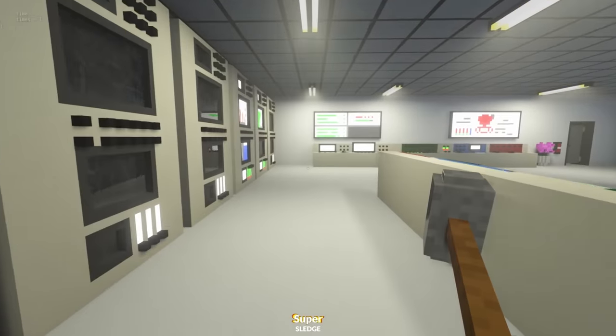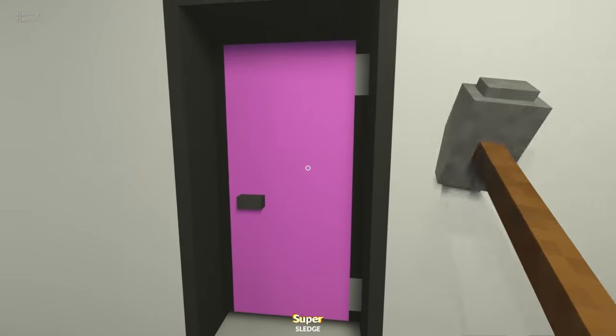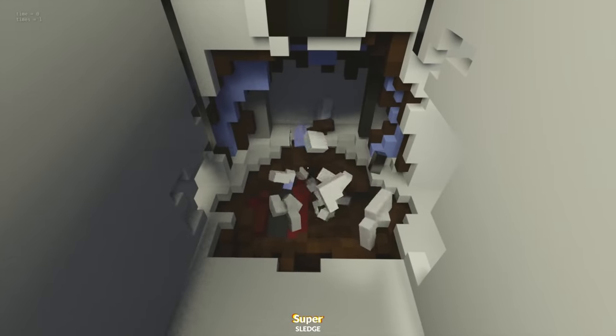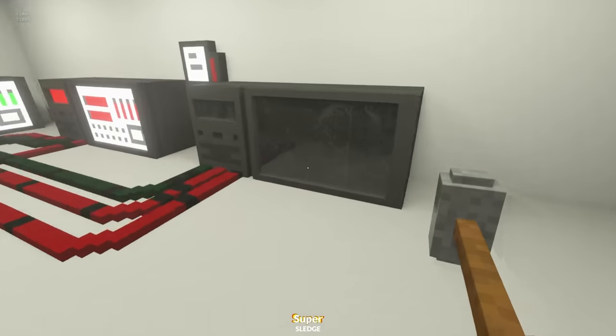Look how cool this is. I don't know why it was unreleased for so long — I'm so glad it's actually out now. I feel terrible for using my sledgehammer and destroying it all. Toilets. Amazing. This looks important — why is it locked? I'll just break my way through this way. Actually we can't. I guess we'll never know. Server room.